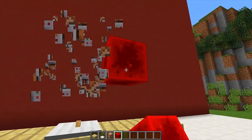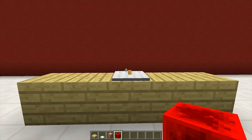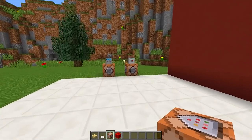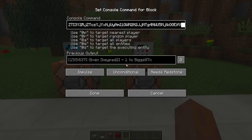Next we need to get ourselves our custom heads. To do that we need to grab our command block once again and place it down wherever we want. Once we have placed down our command block we then need to right click on it and paste in this command right here.